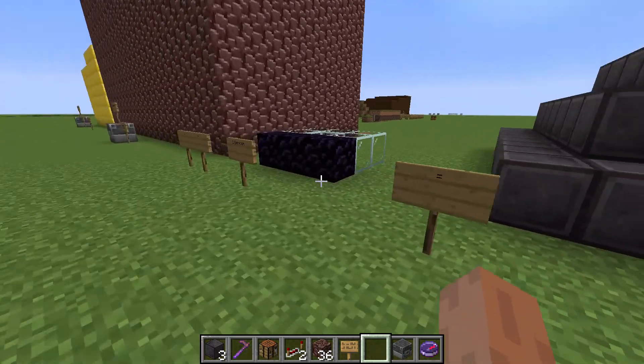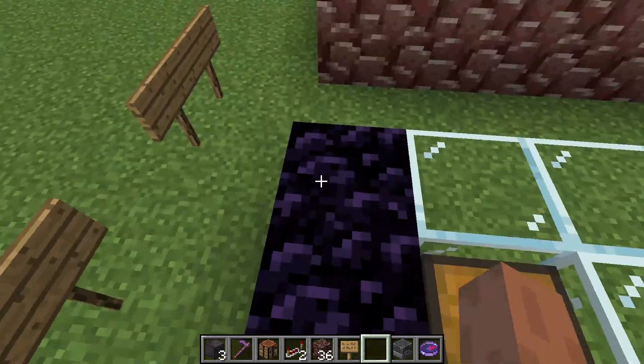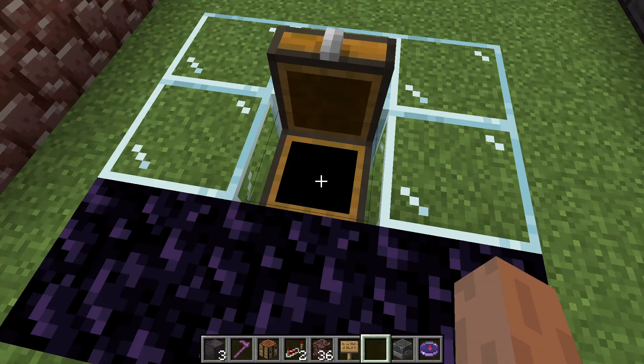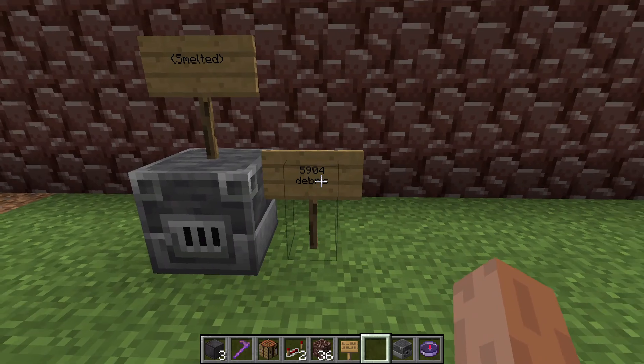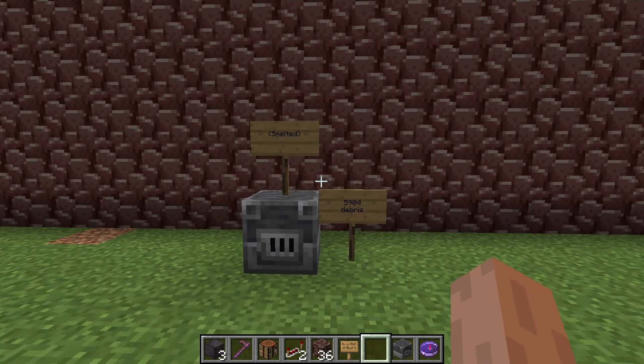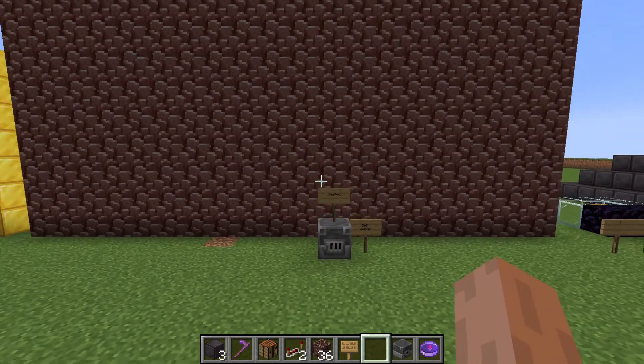Doesn't seem like a lot. This beacon equals one beacon, which is just 3 obsidian, 5 glass, and one nether star. That's not too bad. But you need 5904 ancient debris, and you have to smelt it all in a bunch of blast furnaces. And you also have to get 5904 gold, which you also have to smelt.